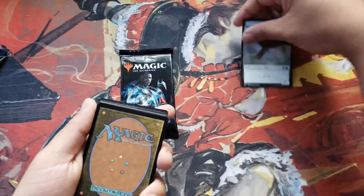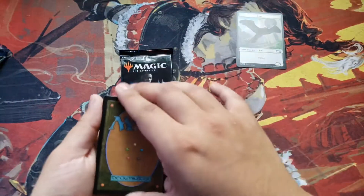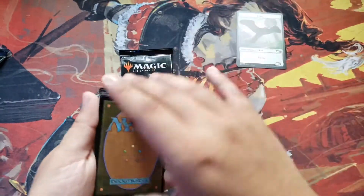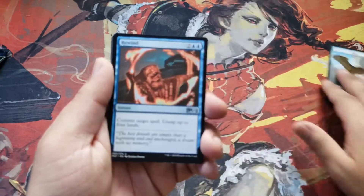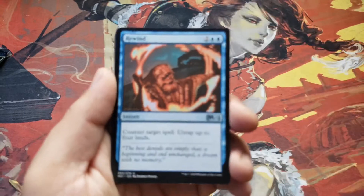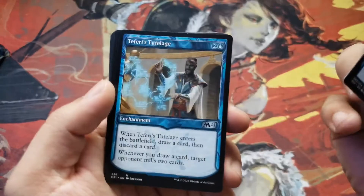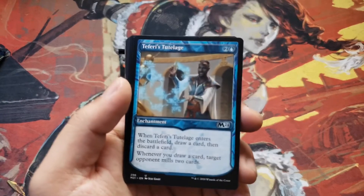We have a bird token. Let me get that bird token out of the frame so as not to confuse the camera. We have a Rewind, and Teferi's Tutelage — borderless.